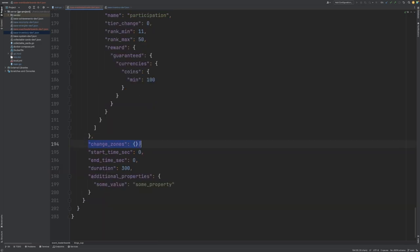Next we have the change zones property. I haven't defined anything here because we only have a single tier in our King's Cup event leaderboard. However, if you look at the documentation for this — which I'll leave a link to below — you can see that the change zones property allows you to define promotion and demotion rates for particular players at particular ranks, which then allows you to define how players move up and down through your event leaderboard tiers.